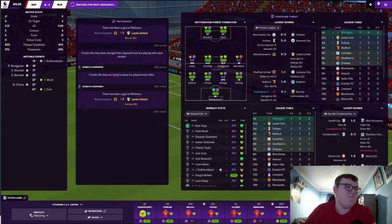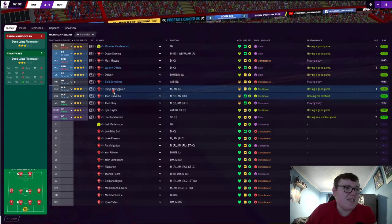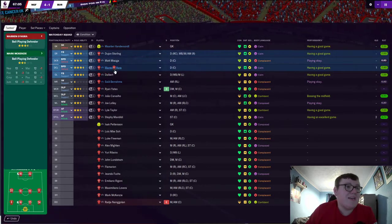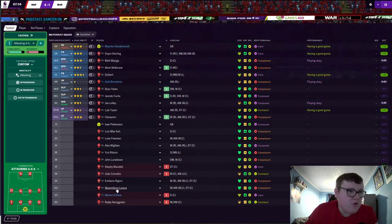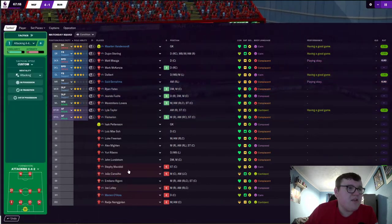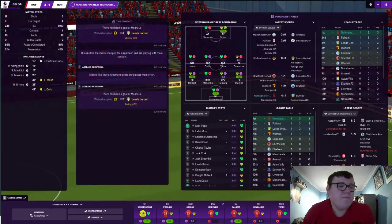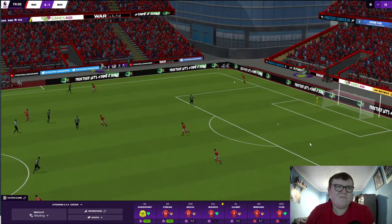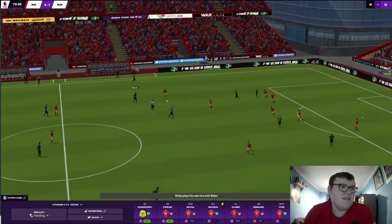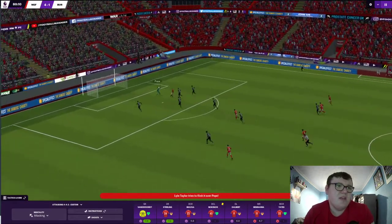We're 4-1 up with 28 minutes to go, so I'm going to make a lot of substitutions. Ryan Yates comes on for Nainggolan — who has been absolutely insane — Giando Fuchs and Flammarion come on too, and Lovera comes off for Joe Lolly. I've got the five-substitution rule switched on in Premier League settings, which is a real game changer when you want to rotate heavily. Lyle Taylor tries to chip Nick Pope — no chance. Lewis Baker forces a good save from Van de Voort.